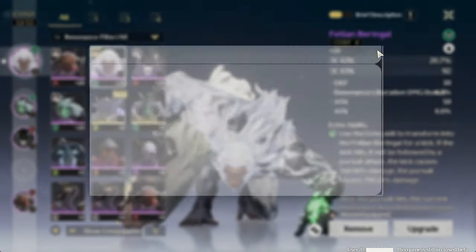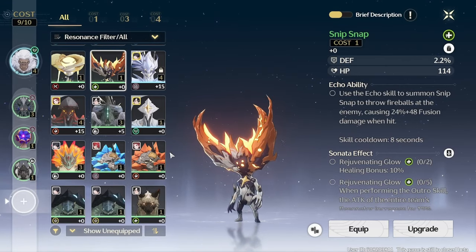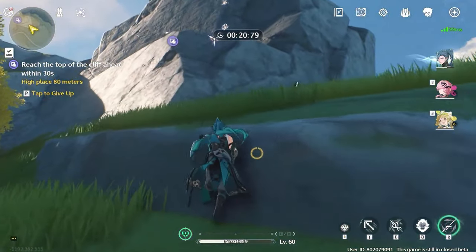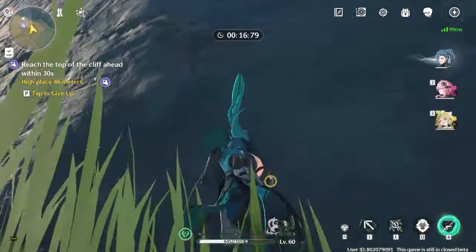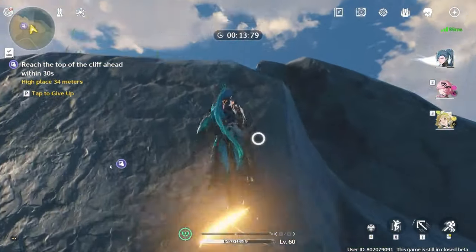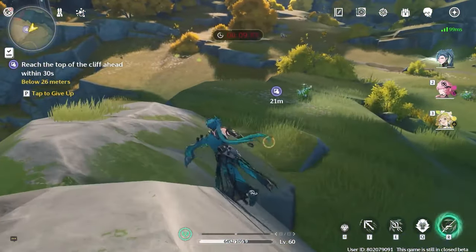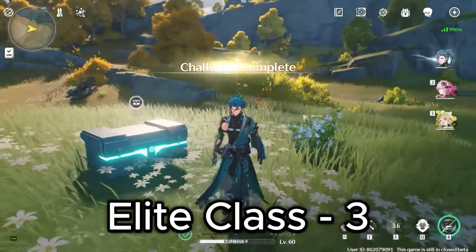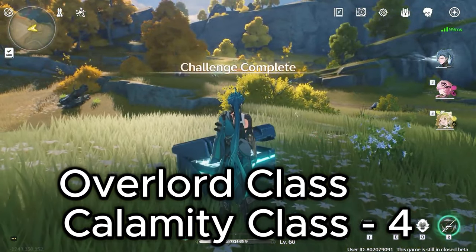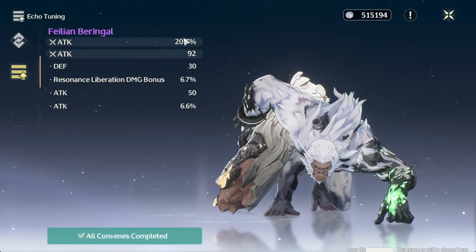Every Echo has an active ability. There are currently 5 total slots for each of your Resonators. The Echo equipped in your first slot will have its Echo ability available to you; the order of the rest does not matter. Each Echo comes with a different cost requirement ranging from 1 to 4 depending on the Echo class. Each Resonator has a cost limit of 10 at the start, but can progress to 12 through databank upgrades. Each Echo will have 2 main stats and up to 5 substats.